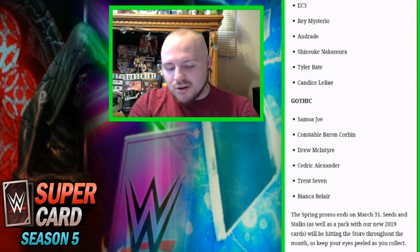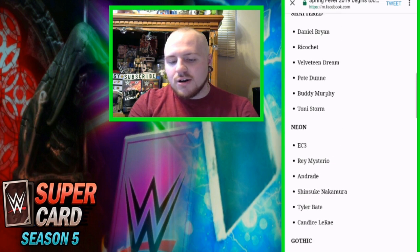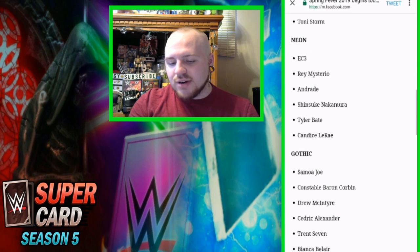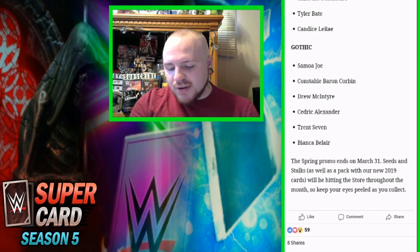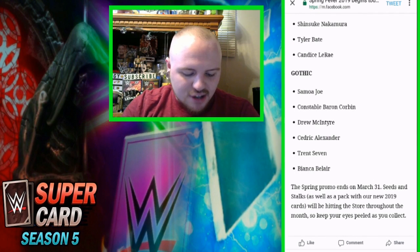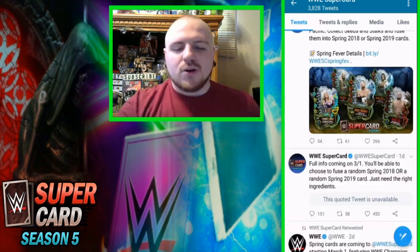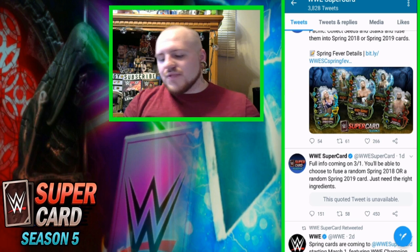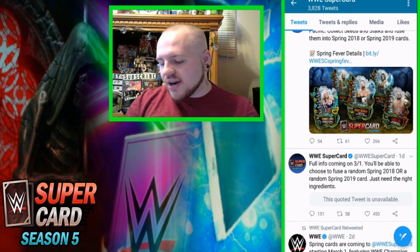And for the Gothic cards, we'll be getting Samoa Joe, Constable Baron Corbin, Drew McIntyre, Cedric Alexander, Trent Seven, and Bianca Belair. So those are all the brand new Spring cards for the tiers. The Spring promo ends on March 31st. Seeds and stocks, as well as a pack with the new 2019 cards, will be hitting the store throughout the month, so keep your eyes peeled as you collect.